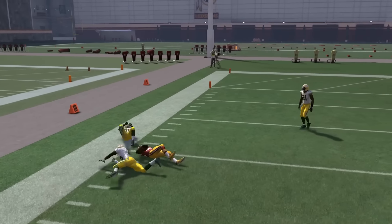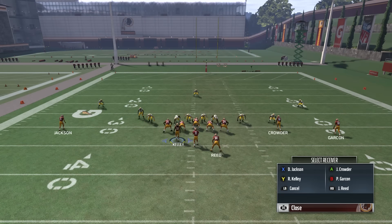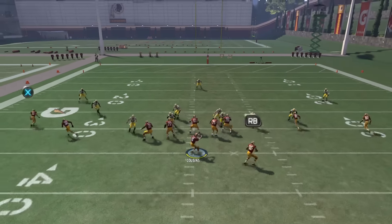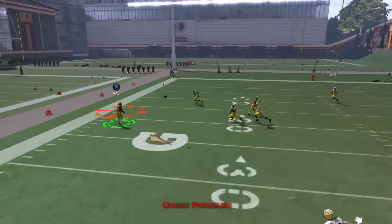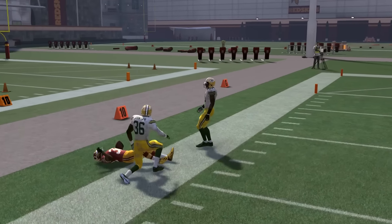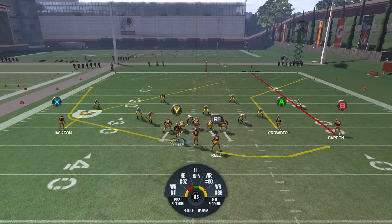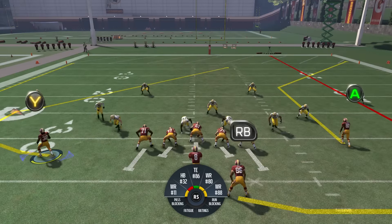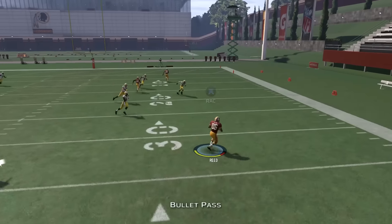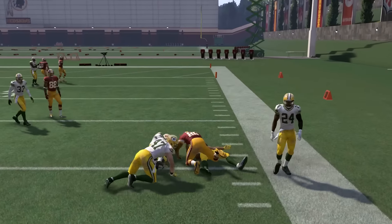Wheel routes make everything happen, guys — maybe one of the most crucial routes in the game. You can put the RB on a block if you want, if you're more comfortable that way. I like to leave them out just in case I need to look at the right side of the field or have an emergency pass. I knew the zones were dropping, so I could easily pick up a few yards.